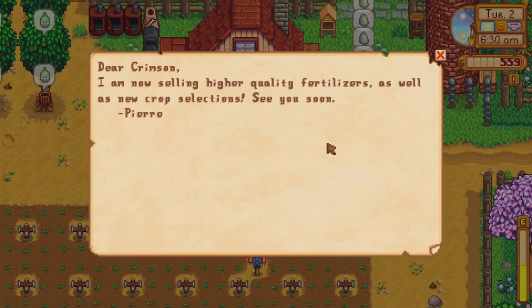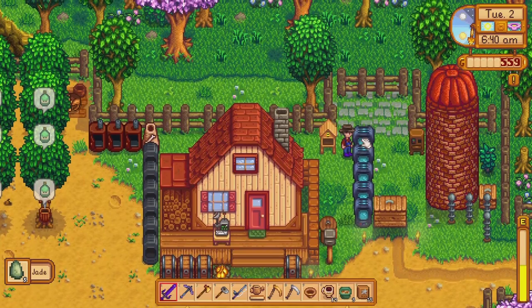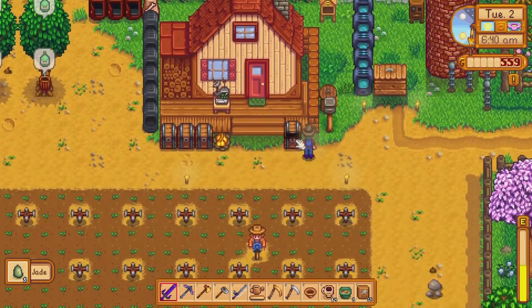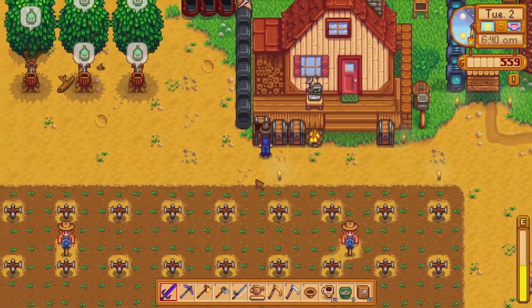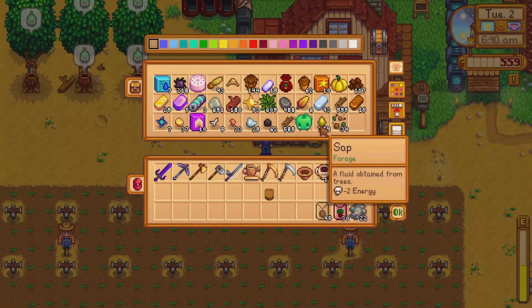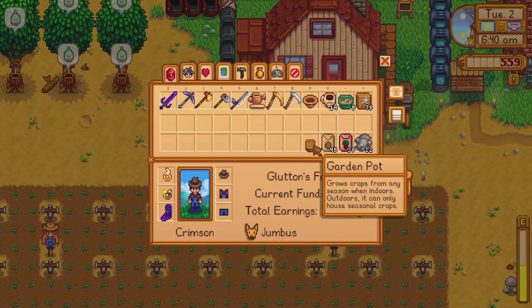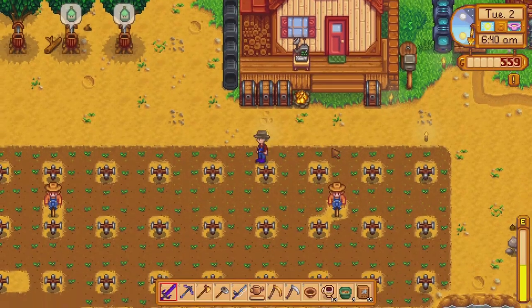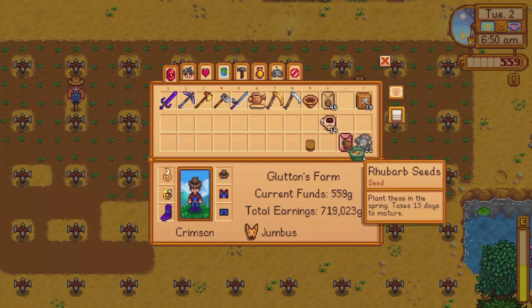Let's check the mail. 'Dear Crimson, I am now selling higher quality fertilizers as well as a new crop selection, see you soon.' Cool, we're gonna have to check that out. Let me take all of the jade here and put these miscellaneous items away. The garden plot pods can stay here and I need to continue with these.